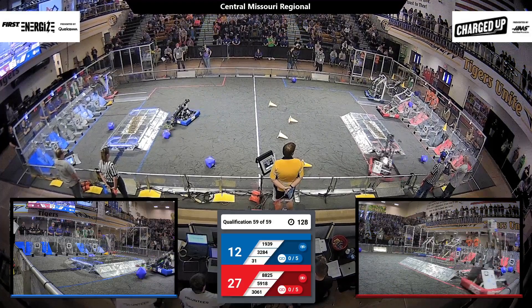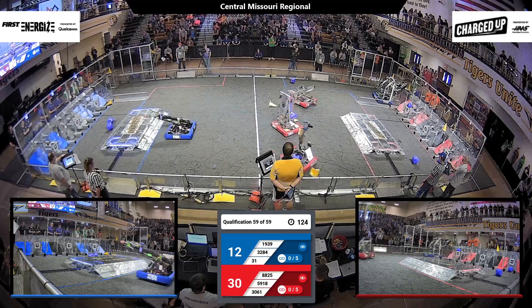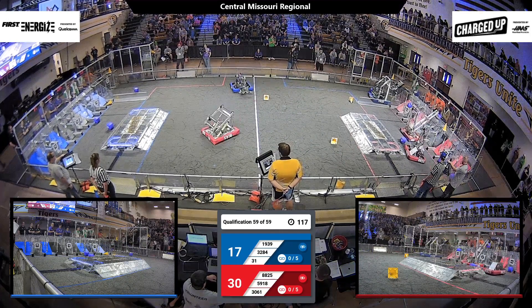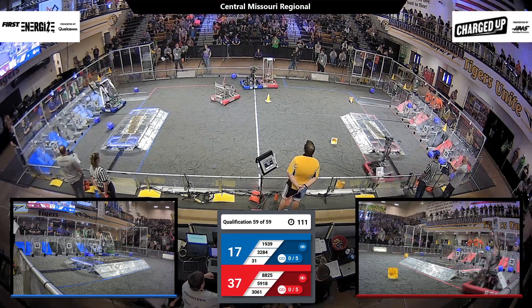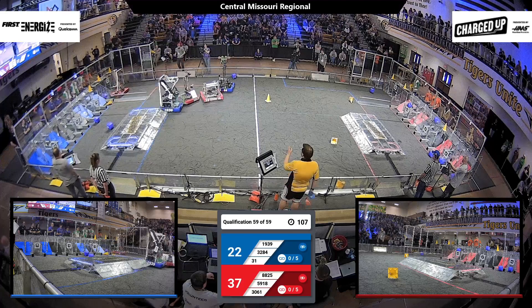Now 5918 rushes over to the Red Alliance grid to score with the Cube. 1939 trying to grab a cone from the substation — they speed over to the Blue Alliance and put a cone over the top node.